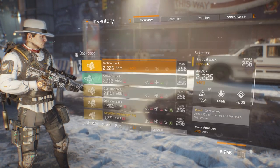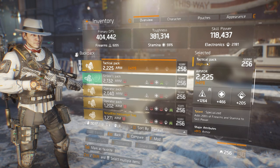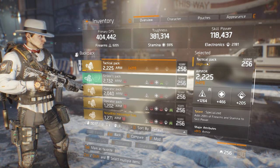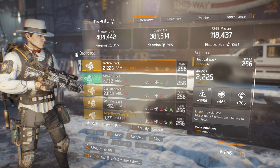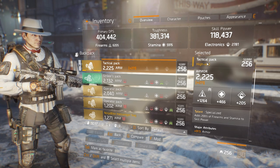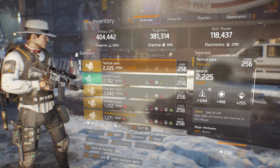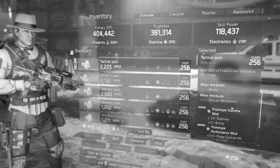Moving on to the backpack. Specialized adds 200% of firearms and stamina to skill power. 256 gear score specialized backpacks grant you over 100,000 skill power in patch 1.5, so you'll be set to go with your heals and other skills. Note that with this backpack you do not need to spec into electronics whatsoever — you can focus on your firearms and stamina instead. Remember to roll armor on your backpack if possible.